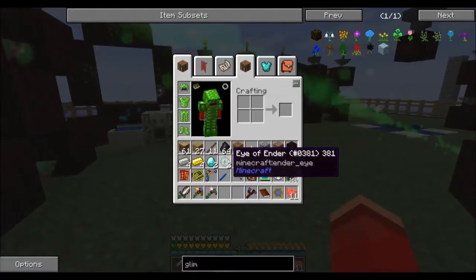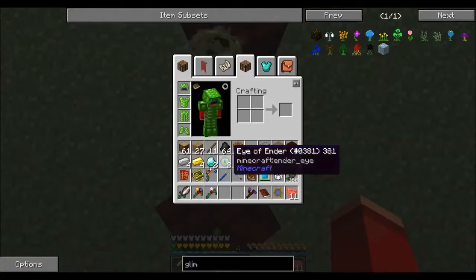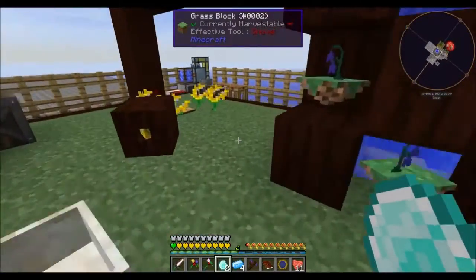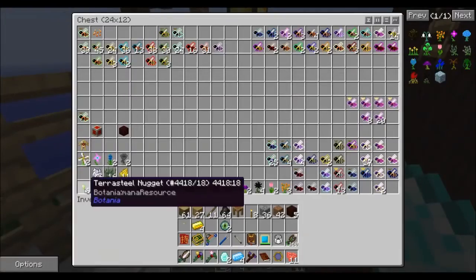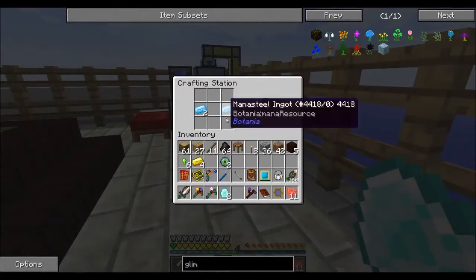So I need to make the mana diamonds and mana steel, and then I need those Terra Steel nuggets, which should be in here. Yep — six, exactly. Perfect, that's what I thought.